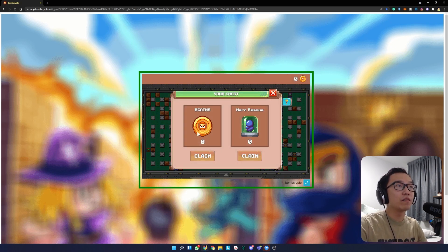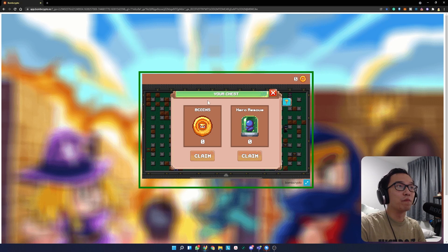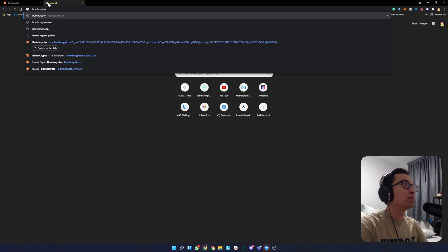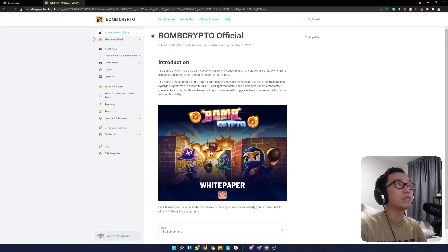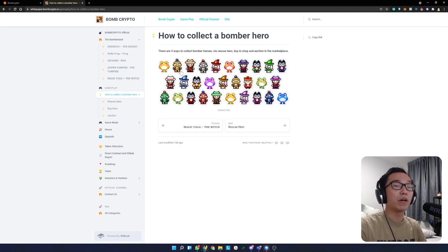I do have some B Coins from a previous recording but the audio screwed up, that's why we are doing it again. Nonetheless, I'll just bring you through the white paper really quickly. You can go to bombcrypto.io and take a look at the white paper there. You're able to go on with the game, buy some heroes, and I'm going to buy a few more heroes later on and show you how it's done.